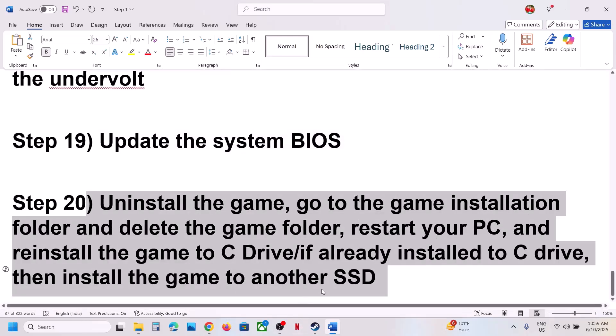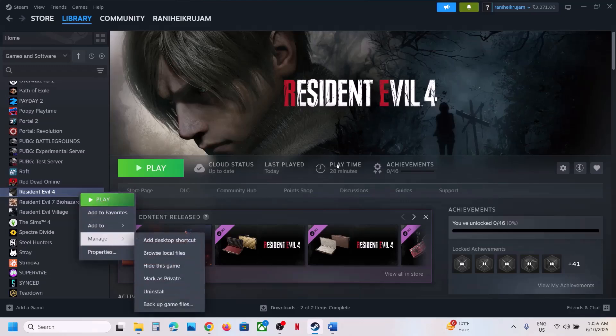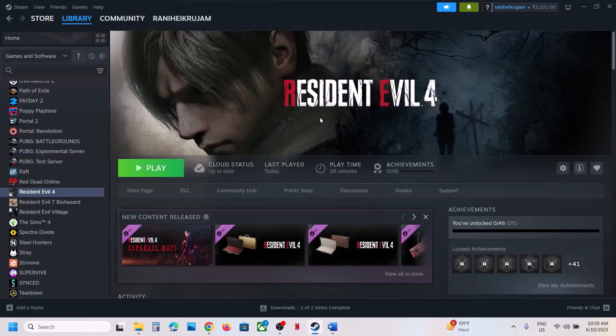If nothing is working, uninstall and reinstall the game to a different drive. After uninstalling, go to the game installation folder, delete the game folder, restart your computer, and install the game to the C drive. If the game is already on the C drive, try installing it to another SSD. One of the steps shown in this video should help you run the game successfully on your Windows computer. Thank you so much for your time — please like this video and subscribe to my channel.